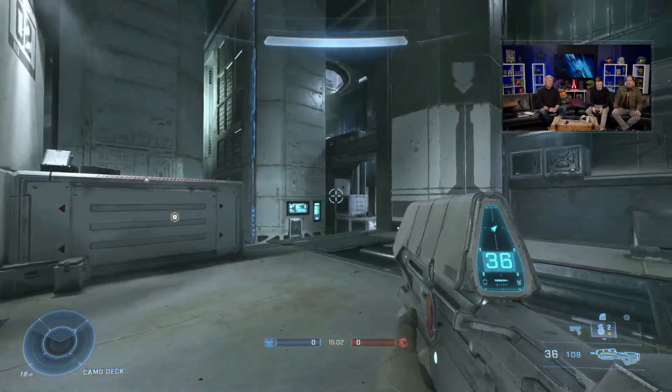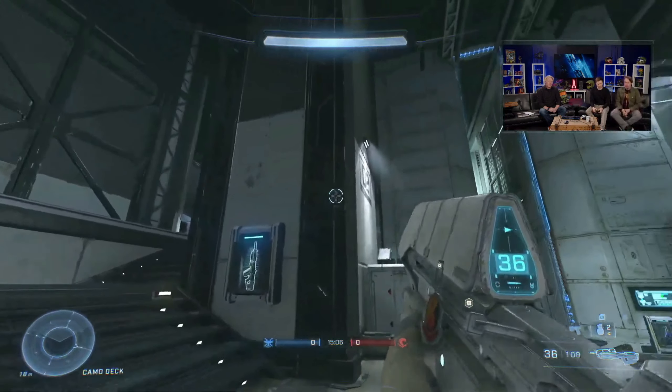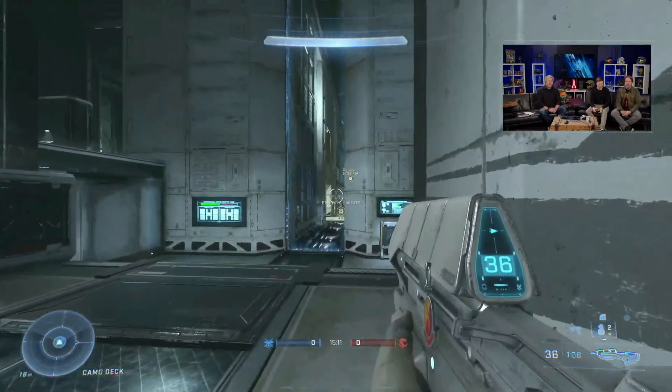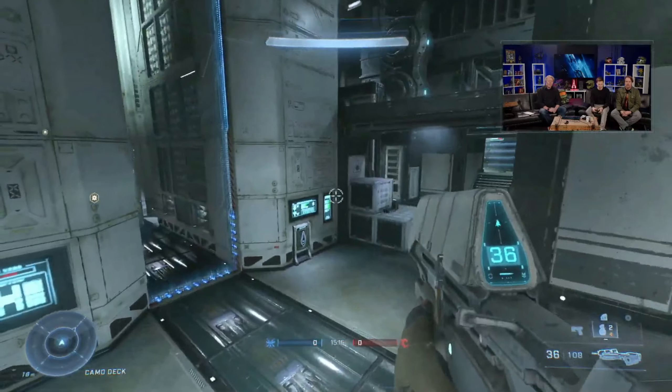We're going to jump into the build here. The brand new map is called Illusion. It's an arena map, symmetrical, and it's got some cool bits and bobs throughout.